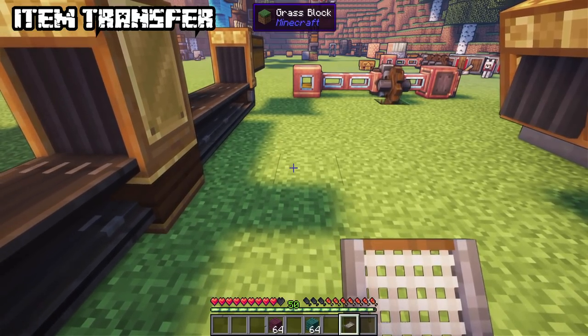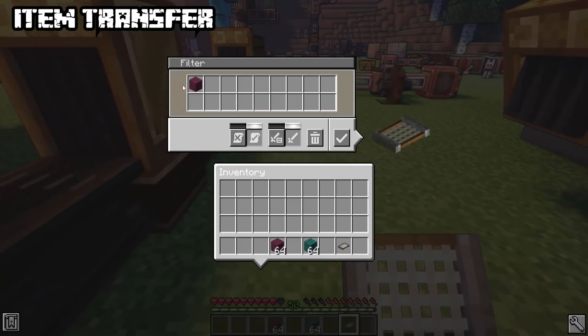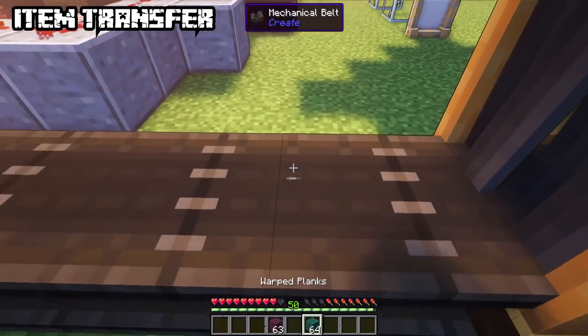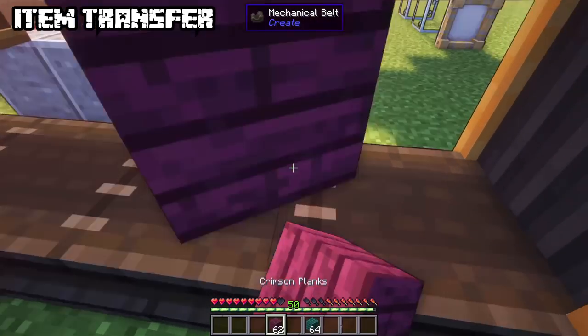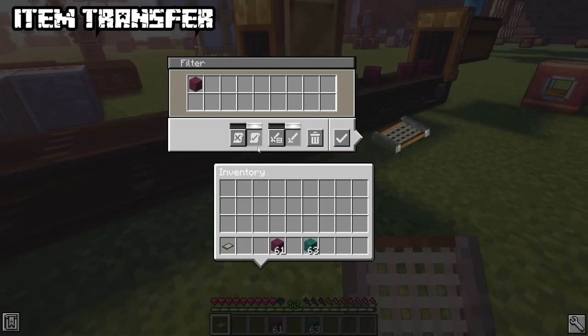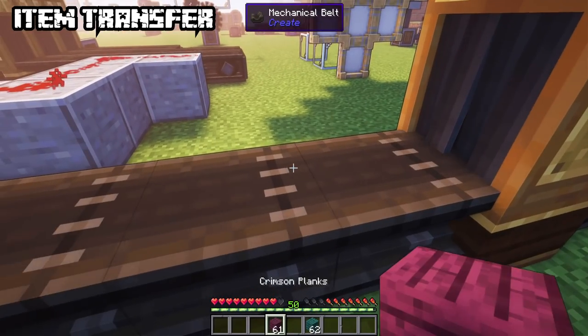There are two more advanced filters for tunnels and funnels: the filter and the brass filter. The normal filter — right click to open it. Assign items in your inventory to whitelist them. Apply it to the filter slot of the tunnel or funnel and no other blocks will pass through. Left click to remove items. You can also change it from a whitelist to a blacklist, blocking all listed items.